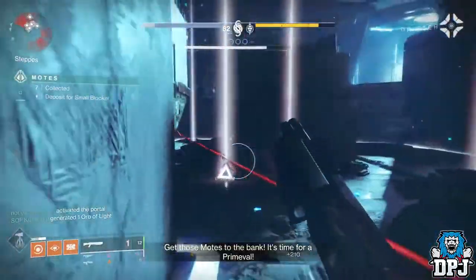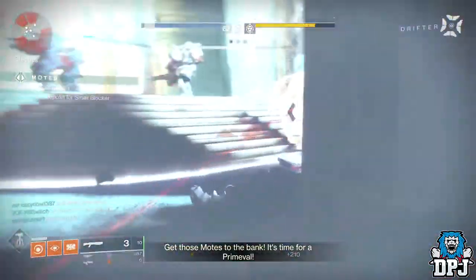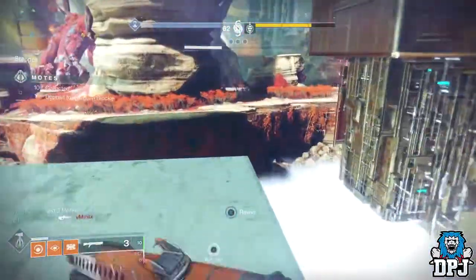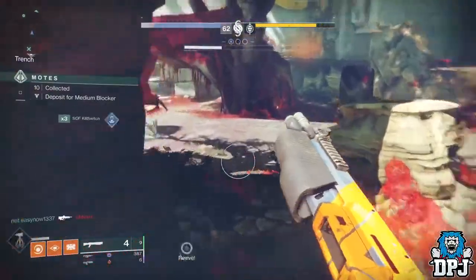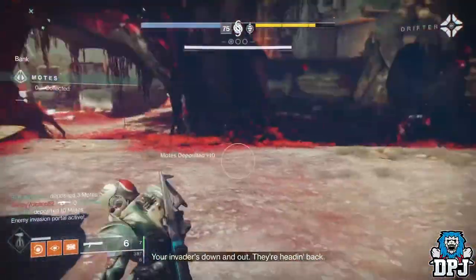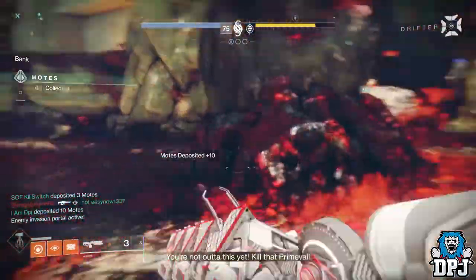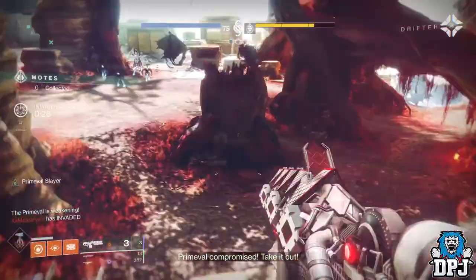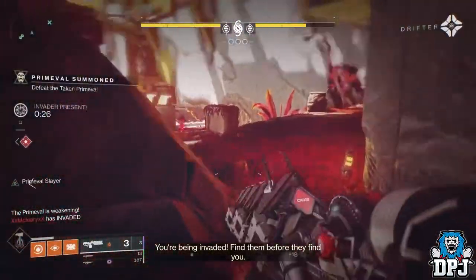A few quick tips: don't invade as soon as the enemy pulls out their prime evil — I see this so much. We get invaded as soon as we pull out the prime evil and in reality there isn't much one can achieve while the prime evil is still at full health. Sure you can knock us off course and delay us a little bit, but normally this consists of whoever is invading wasting heavy ammo and their super, which is just a waste of time.